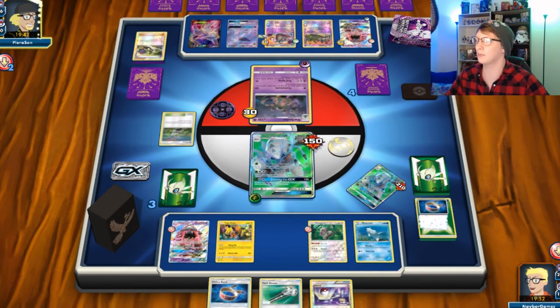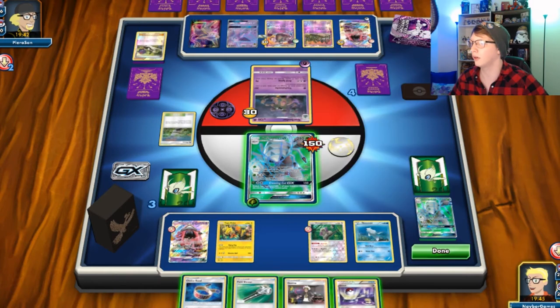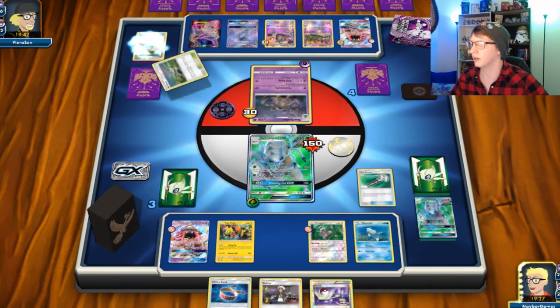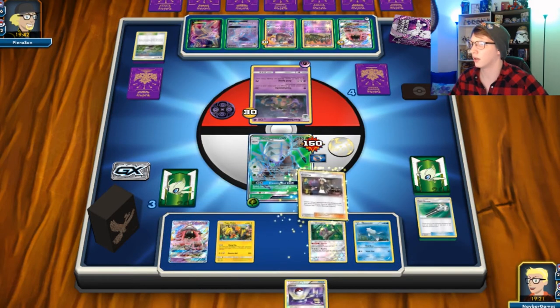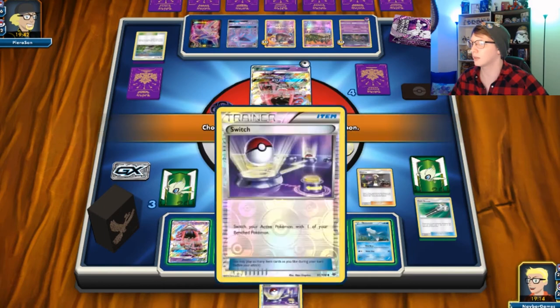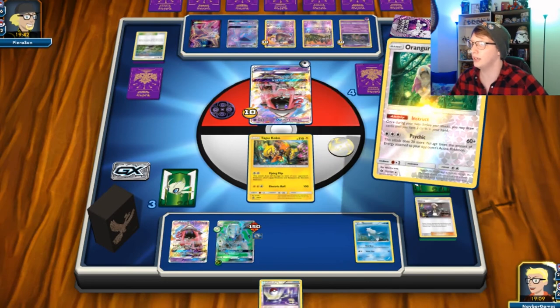This may not end well for us guys, we got two scoops but... I need a little bit more. So let's go ahead and get rid of these. We're gonna Guzma — getting rid of the Lele is gonna be good because that gives me two cards, it's already got damage on it. We're gonna go ahead and instruct for two. DCE would have come in real good here, I can Heavy Ball.